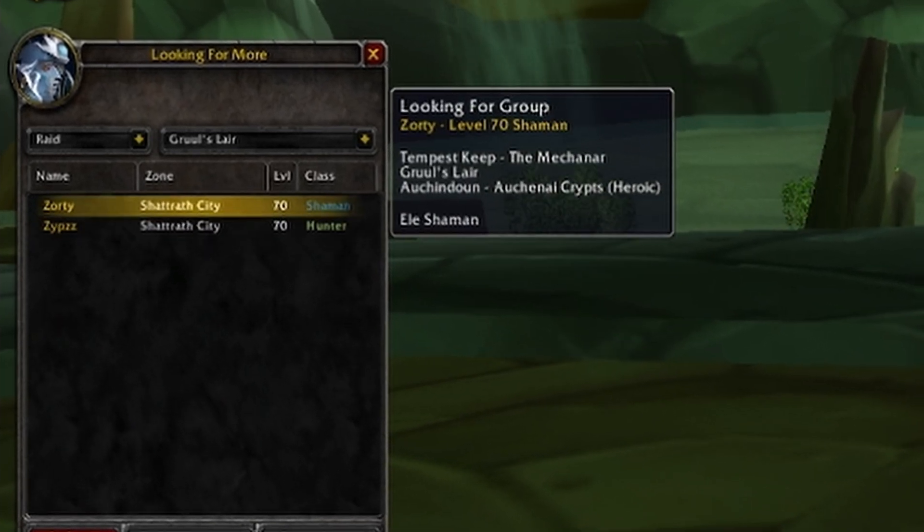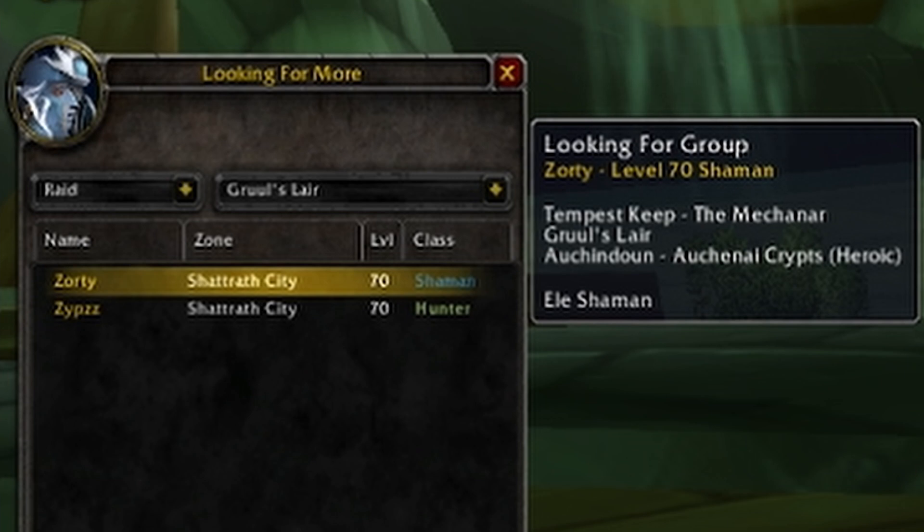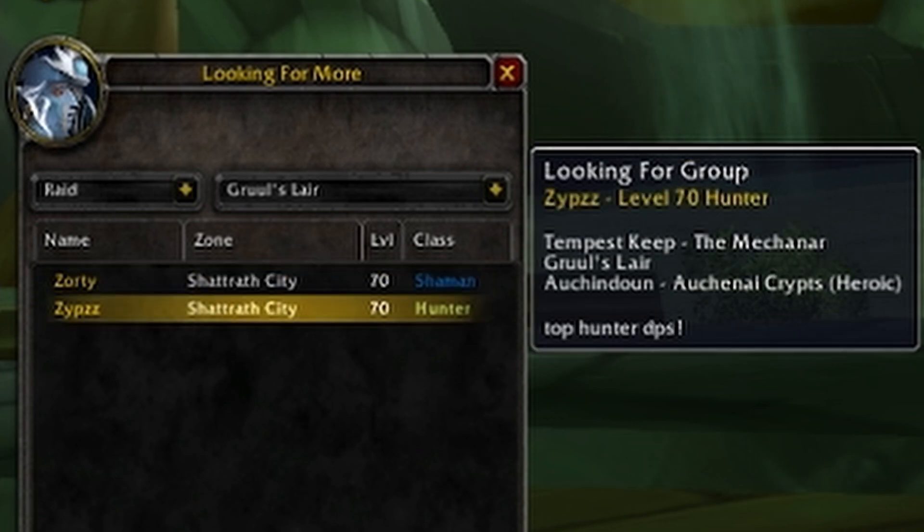Once you have those selected, you're going to see all the players that have listed themselves for that specific raid or dungeon. By mousing over them you'll be able to see the note they put in and what other dungeons or raids they're looking to do.